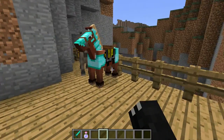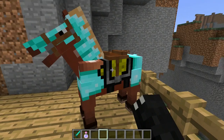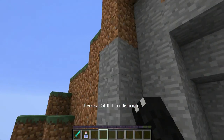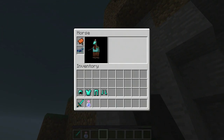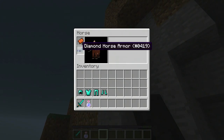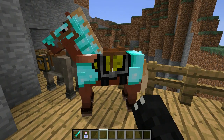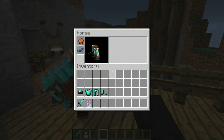The first thing they changed is the way horses, saddles, and armor work. If I get on a horse and open my inventory, you see this new interface. This is now how you take saddles and horse armor on and off. You can also access it by shift right-clicking on the horse.